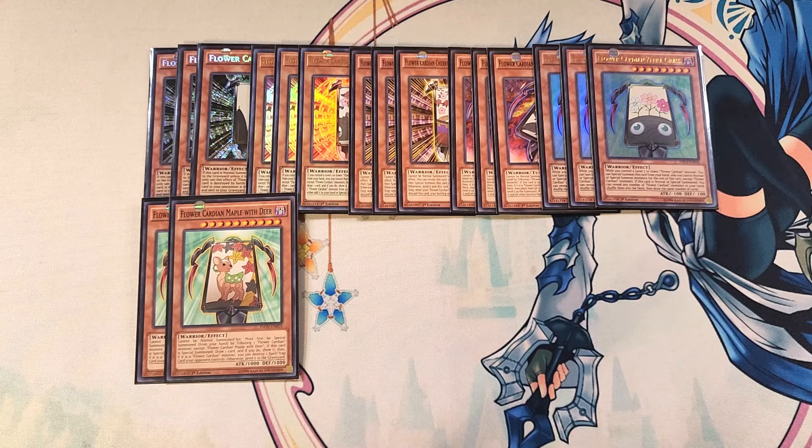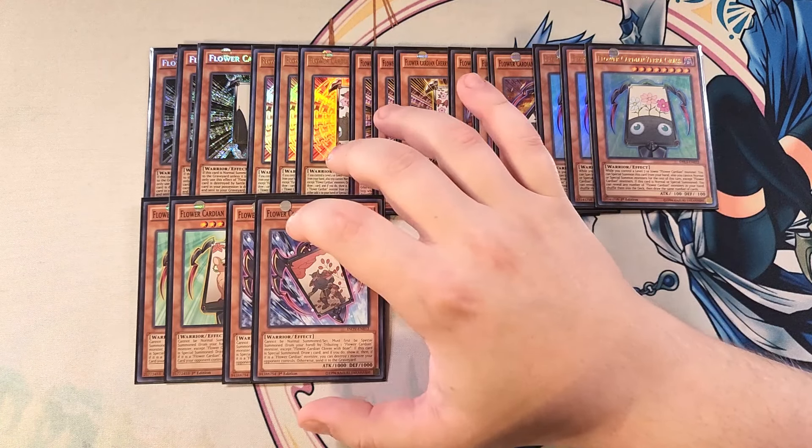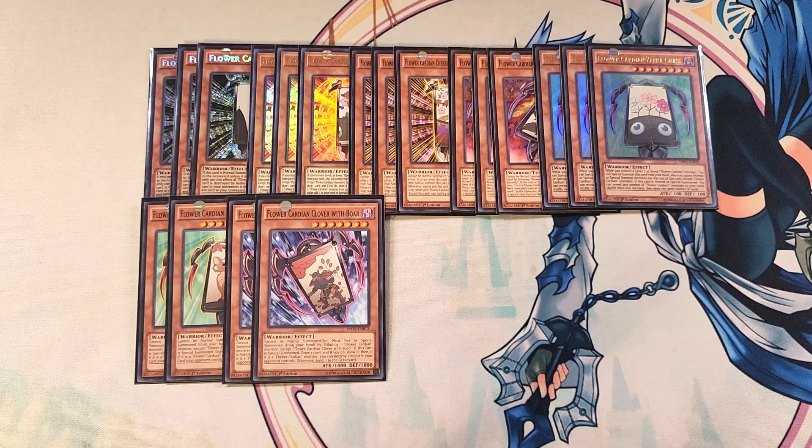We play two copies of Clover with Boar, which is very similar to Maple with Deer. You tribute a Flower Cardian monster to special summon it from your hand, draw a card, and if you show a Flower Cardian monster you can destroy a monster your opponent controls — otherwise send the drawn card to the graveyard.